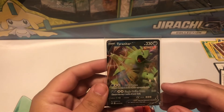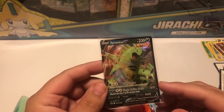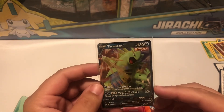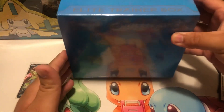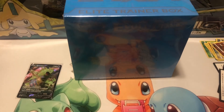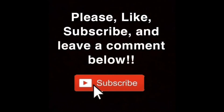We did get a cool Tyranitar V card, so at least we got something out of it to make it worth our while. Don't forget the giveaway — this XY Evolutions Elite Trainer Box. All you gotta do is be subscribed; when we hit 1000 subscribers we'll do the giveaway. Let me know down below what you guys want to see — I think I'm going to put an order in for some cards soon, so if there's a certain set you want to see, let me know. Thanks for watching, see you guys next time!